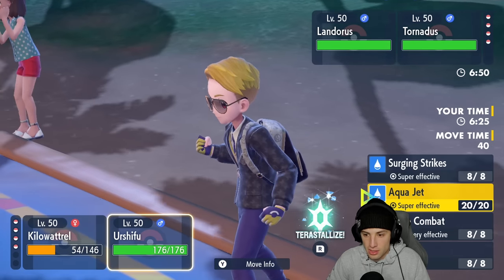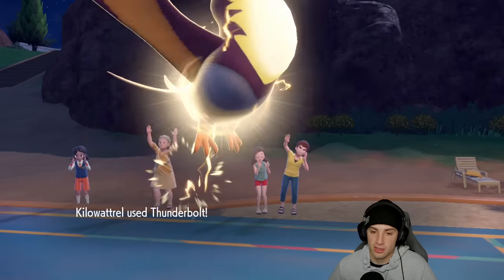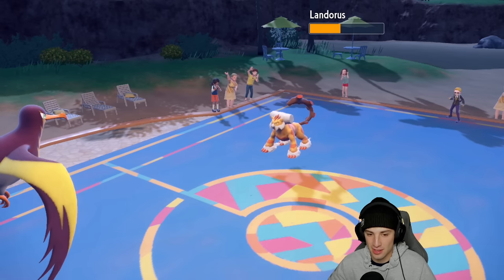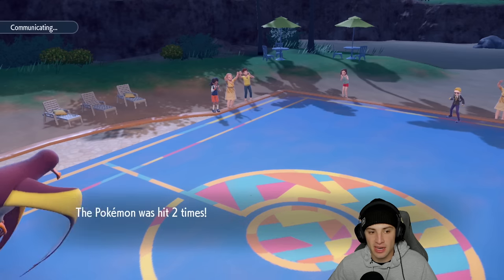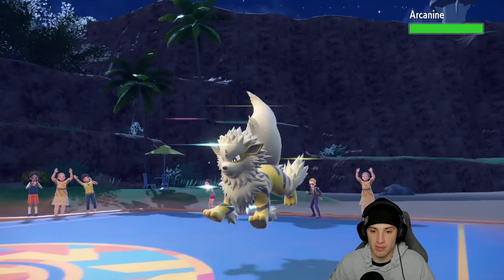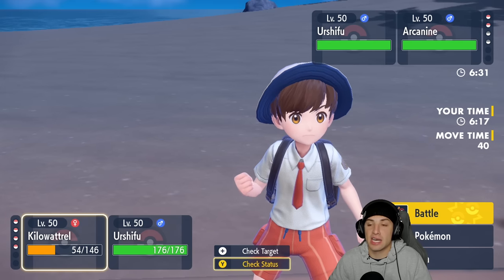Kilowattrel should be faster than Landorus now under Tailwind - if they're not sashed they're going down. Kilowattrel gets a plus-two Special Attack from the Competitive boost, and Urshifu outspeeds and picks up the KO. I'm loving the bird - Kilowattrel is awesome. It's like a bulked-up seagull; being from New Jersey, the seagulls down the shore can be pretty big. Kilowattrel looks like one that hit the gym a bit - big guy with muscle weight on him, like a buffed seagull.